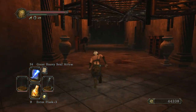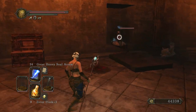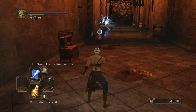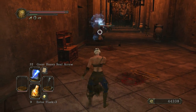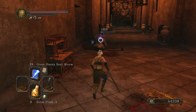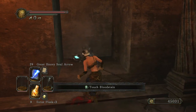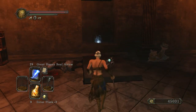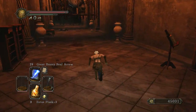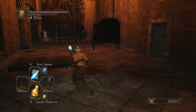I'm using item discovery-maximizing items like the gold serpent ring plus one, which you can get from the merchant in Iron Keep if you buy enough things from him, and also the prisoner hood and prisoner tatters that you can get from hollow enemies, for example in the gutter. You can also get the jester's cap from the merchant in Iron Keep, or the hat from Melentia early in the game in the Forest of Fallen Giants to improve your item discovery.